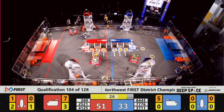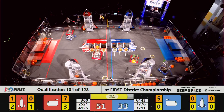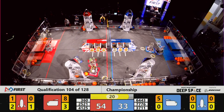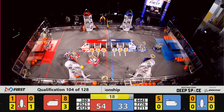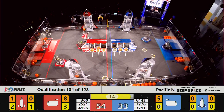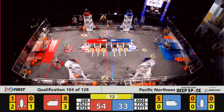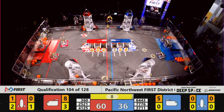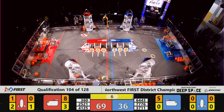That's our 30 seconds to launch warning, teams. 30 seconds to finish preparing the ships to launch off of Planet Primus. 360, the Revolution in — Level 3 HAB climb attempt underway by 360. Level 3 HAB climb attempt underway for the Blue Alliance as well. Big collision by the Aimbot, takes off the side of the Red rocket ship.